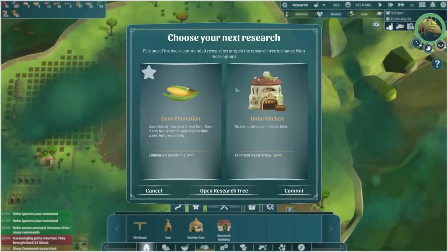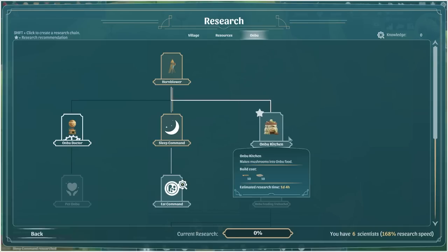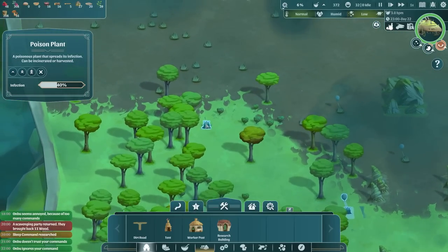The next research - I think we ought to do Ombu doctor and get to the pet Ombu option as soon as possible. Just scanning for poison - there's some poison, we've got to dig that up. There's another one there.